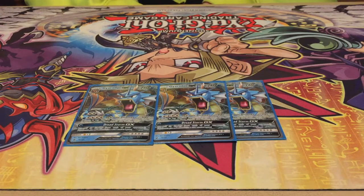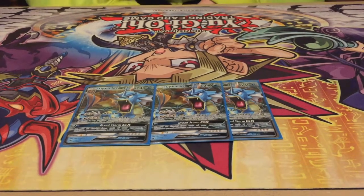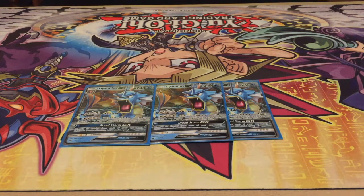Hey, what up fam squad? It's Billy from Team Calquaza. Today I've got a guest, Nick. Say hi, Nick. Hola. With his Gyarados GX deck profile. Take it away, Nick, you glorious meme.